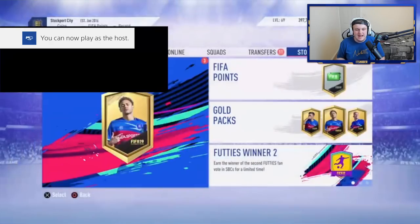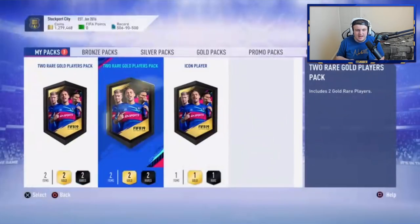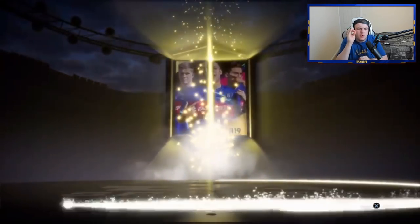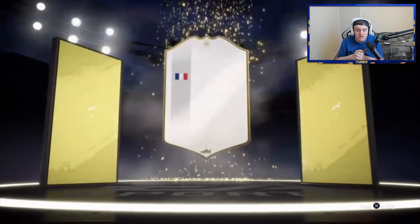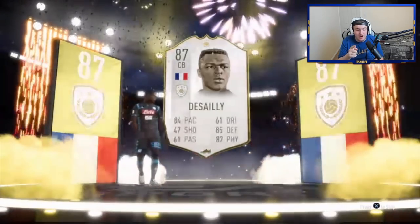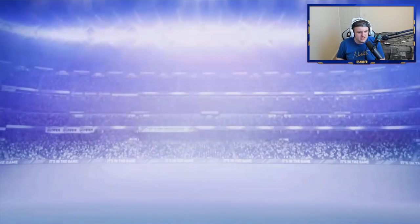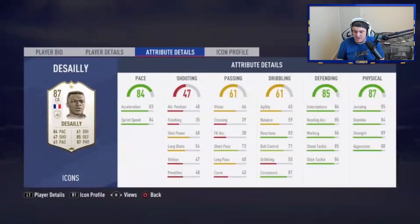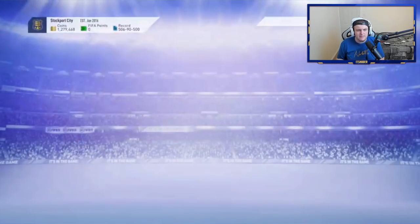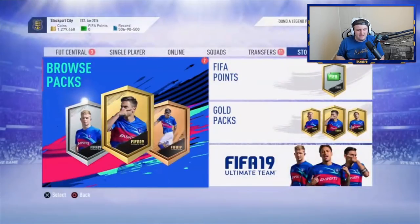Now it's time for the next one. The connection's really bad so I'm just going to get this open as quickly as possible. Fingers crossed we can get something decent. Show me Brazilian or Dutch - I want to see Dutch, I want to see centre forward. It's going to be French centre back - 87 Desailly. That's a good card, I used that card a lot this year up until about midway through. It's actually a really solid card - great physicals, great defending stats, great pace, and really good in-game traits and specialties, which make him fantastic.